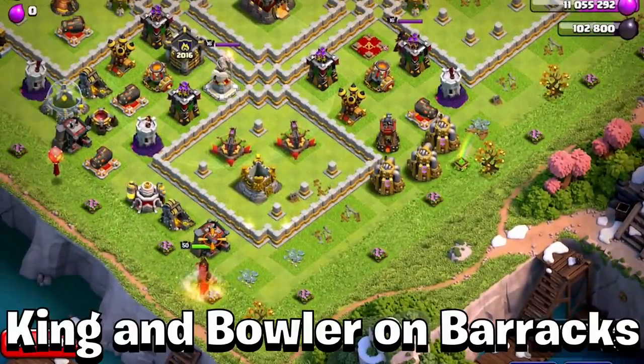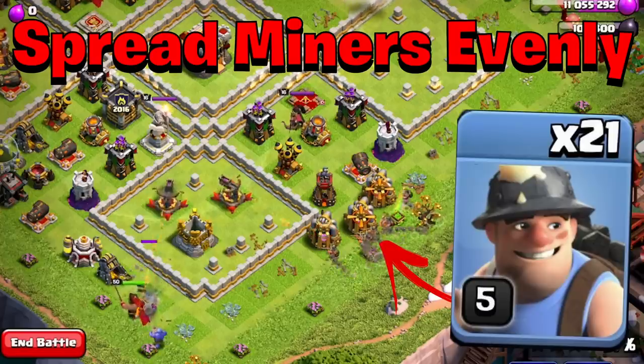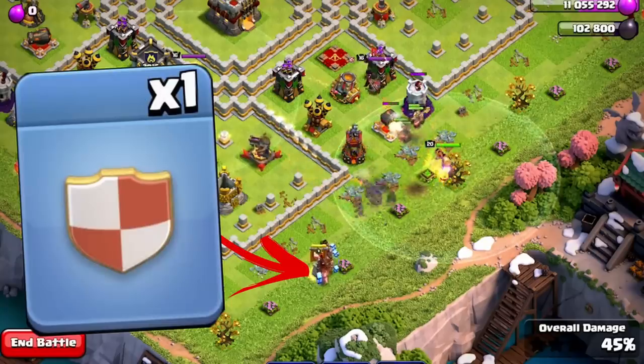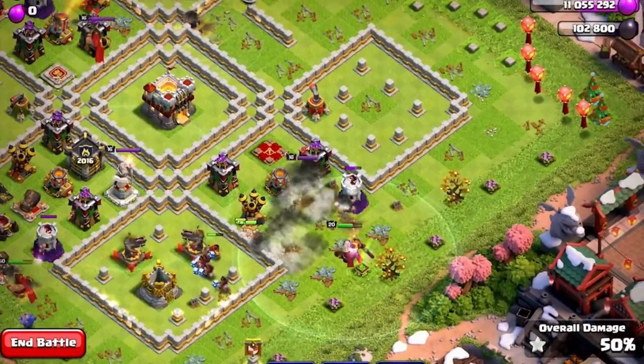Once that stuff's down, we're going to put three Balloons in there. Then we come to the bottom side, put our King in with the Bowler, and then put in all of the Miners throughout the bottom side with the Grand Warden. We'll allow them to work through there, then we're going to put in the Hog Riders right through here — they should pull up the Tesla and go inside.